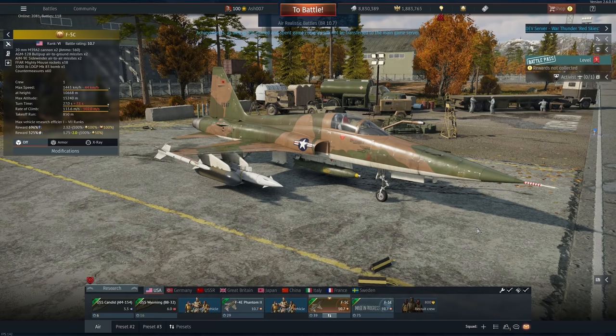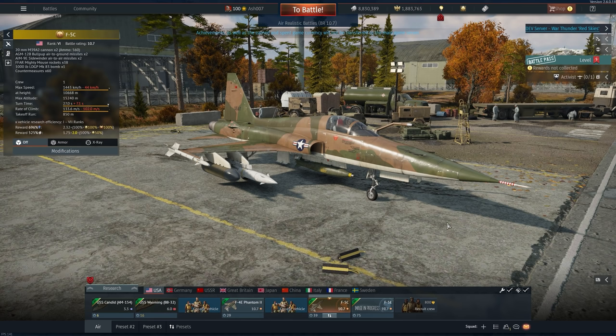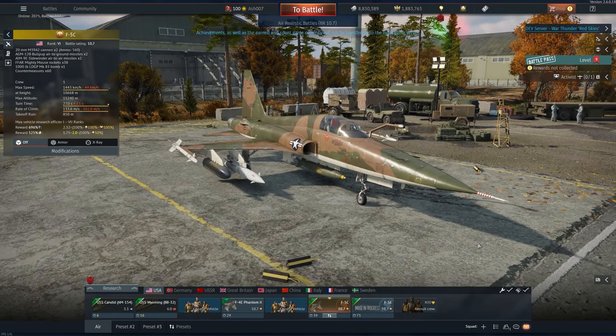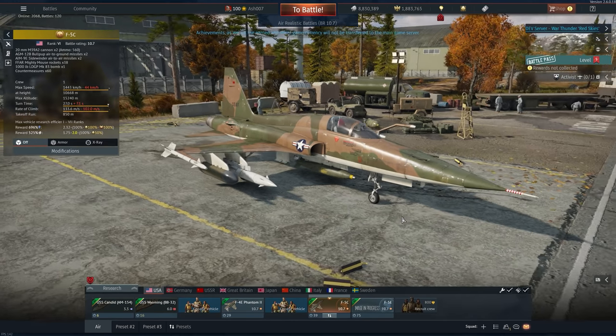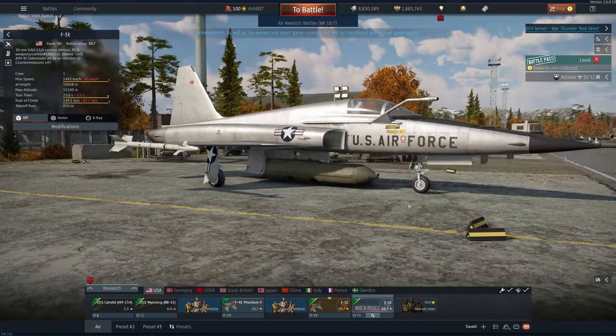For the low price of $60 reduced, you can get yourself an F5C. It's a premium option if you want to grind, and there is access to AIM-9Es. There is a whole host of ground ordnance that is expected of the F5C, and it does get countermeasures, which is fantastic. Compared to its in-tree variant, the F5E, this thing can hold a gun pod.